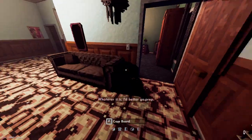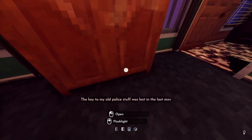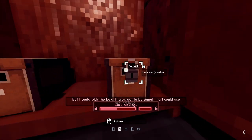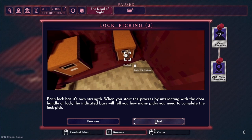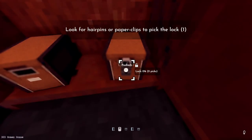We'd better go prepared — that means our detective needs to get their detective gear. We have some lock picks found around the apartment. The tutorial notes: keep a lookout for paper clips and hairpins, which are useful for picking locks. Each lock has its own strength. You can also use lock picks to sabotage security systems.